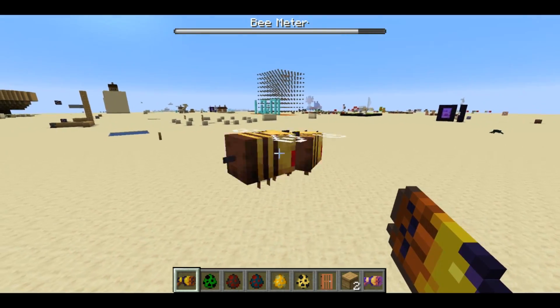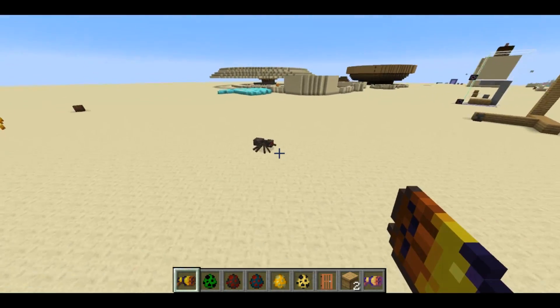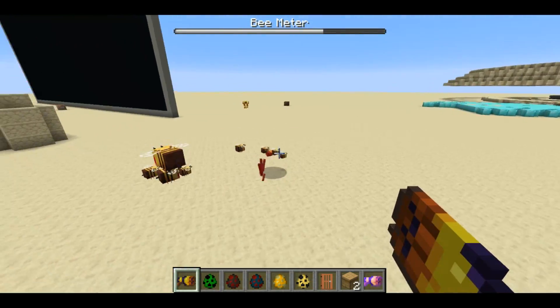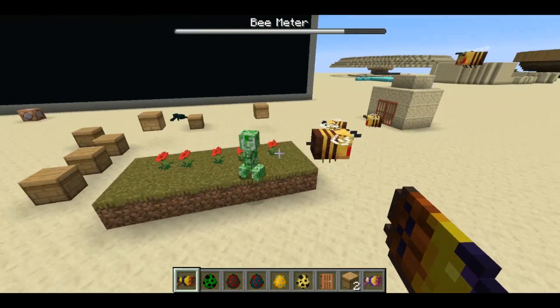I think it looks pretty cool. If you want to try it out for yourself, there's a link in the video description to both the data pack and the resource pack. You just give yourself a carrot on a stick and you'll have a bee gun. Thanks for watching.